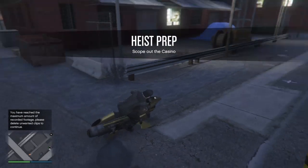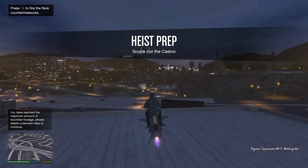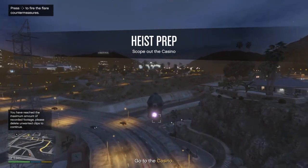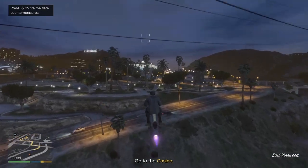Now once you get outside the casino, you just want to hop on your rocket bike, hop in your car, helicopter, or jet — whatever you have outside — and just head over to the casino. But do not go inside the casino. You just want to go to the casino and then fly back to your arcade.